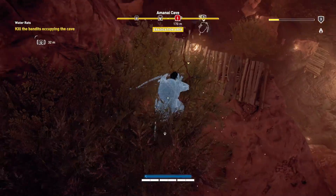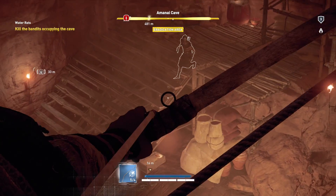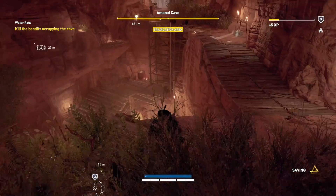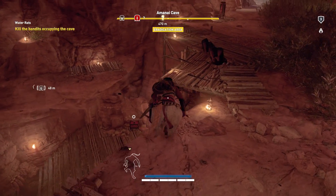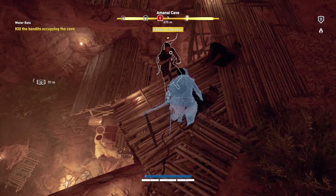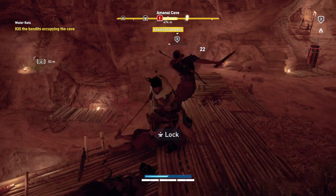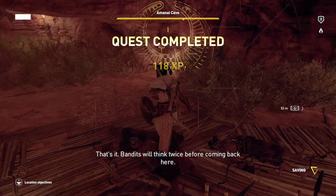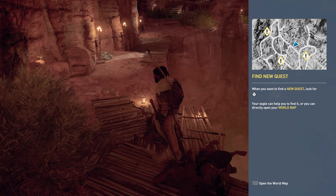Okay, this guy is right here — I should be able to stealth takedown. That was a different takedown, that's cool! I like that he brings him into the bushes. Oh there's two guys — I was going to be able to takedown from up here. Did I take him with that shot? I think I did. I'm just going to get taken down. Water rats. Well, that was a fun mission.